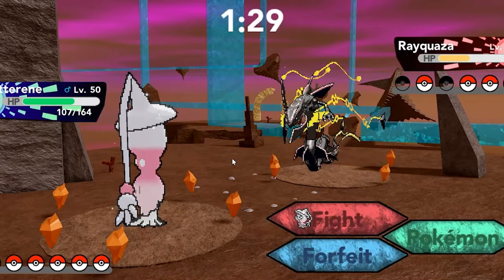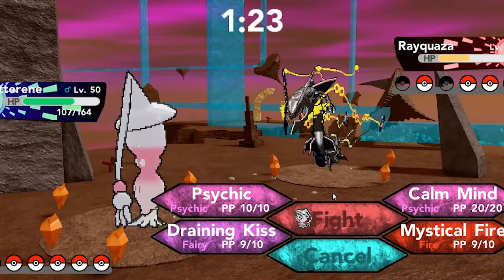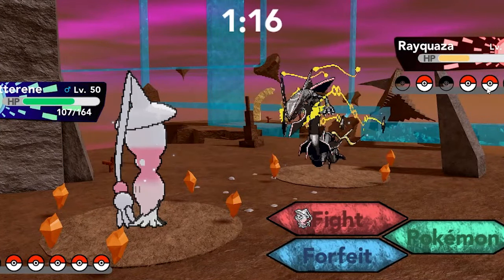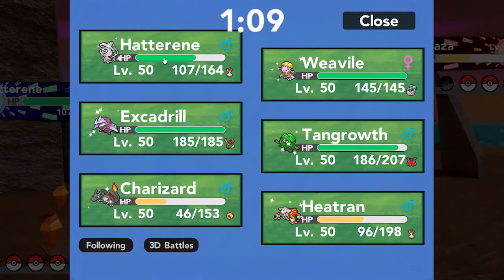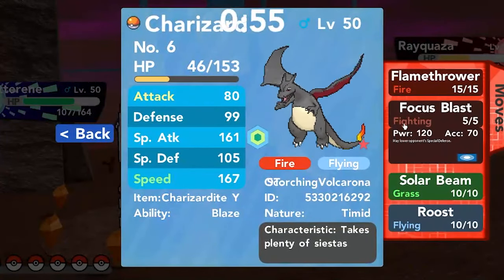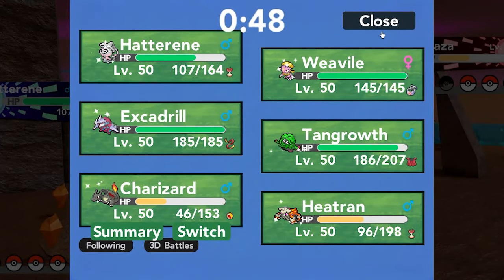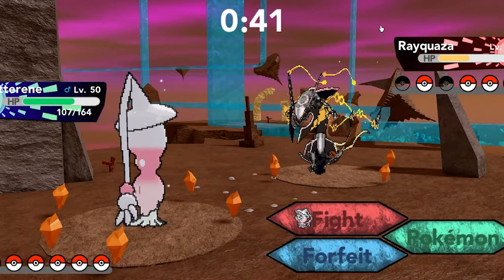Even if he does, I have Escadrill in the back which can use Toxic. He has Salamence, Charizard, and something else I forgot about. I think Hatterene is going to go down here — it's good for the Salamence though, that's the thing. Do I sacrifice it? Maybe Heatran dies instead? But I need Heatran for the Charizard. Charizard could be sacrificed — it's not really going to do much in this battle anymore. I think I have to make that sacrifice because Hatterene just has more value. I forgot what his last Pokémon was, so I can't make a fully informed decision.